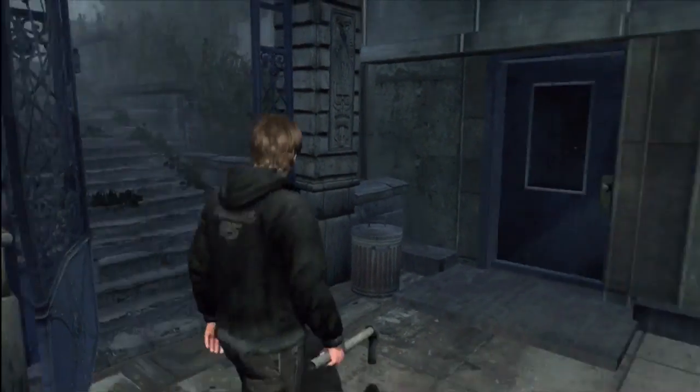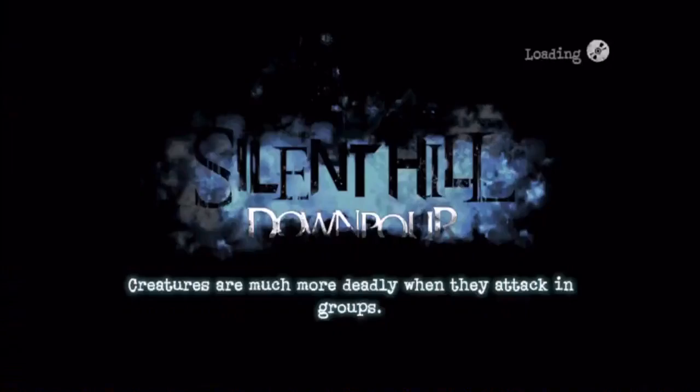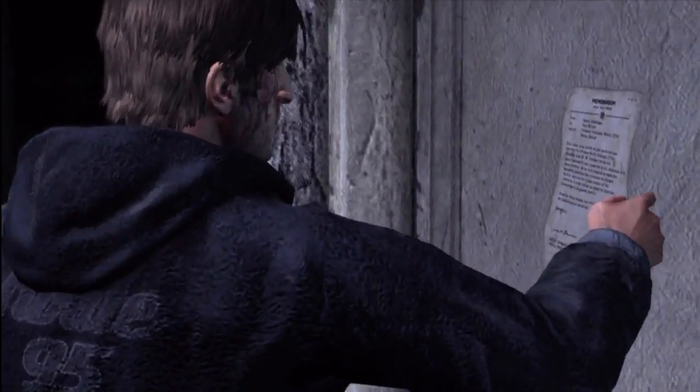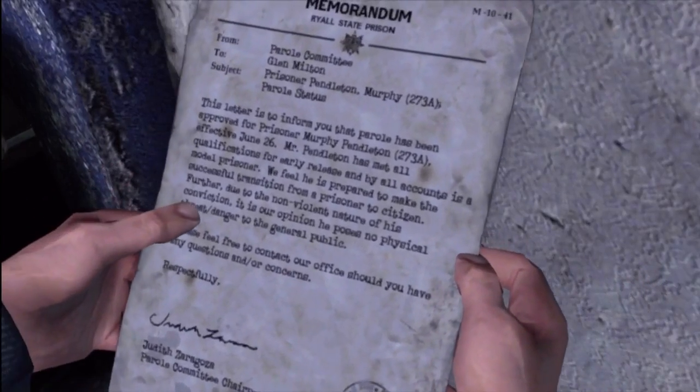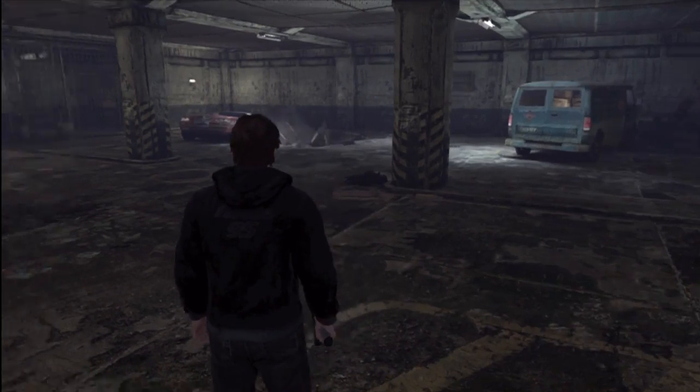This is as you're coming out of the park toward the Centennial building. This is the start of the radio station main story quest. But as this cutscene starts, you pick up this piece of paper, and that actually counts as one of the mysteries. I just wanted to be sure to point that one out.